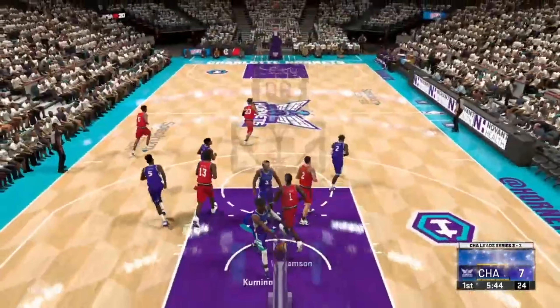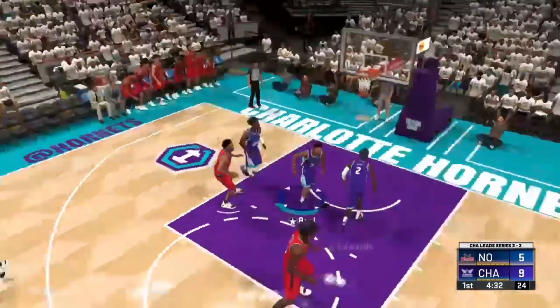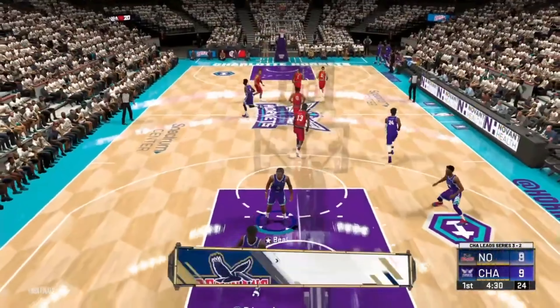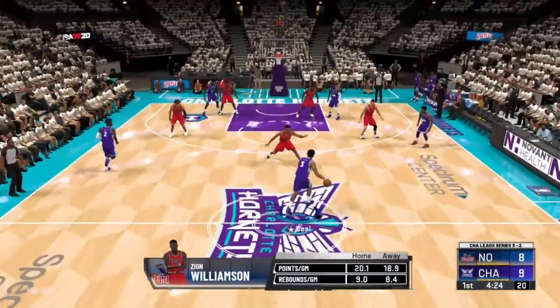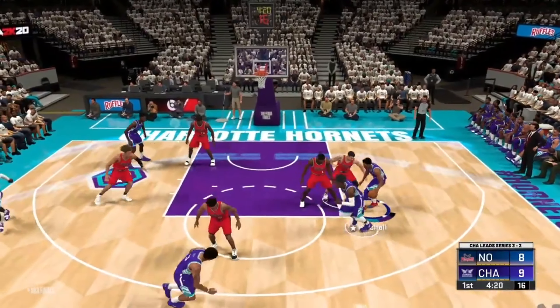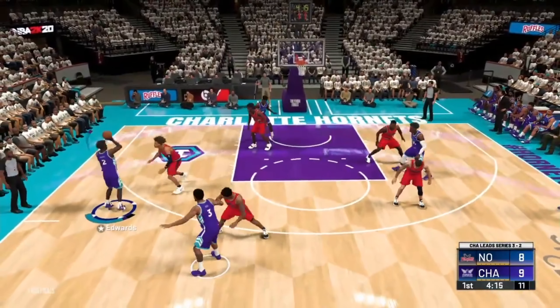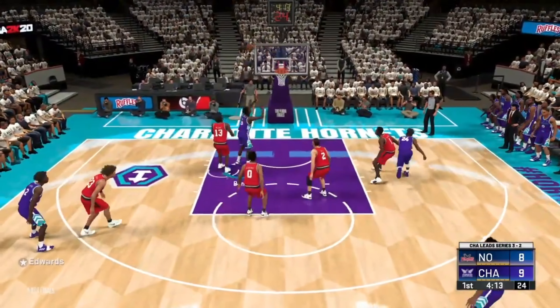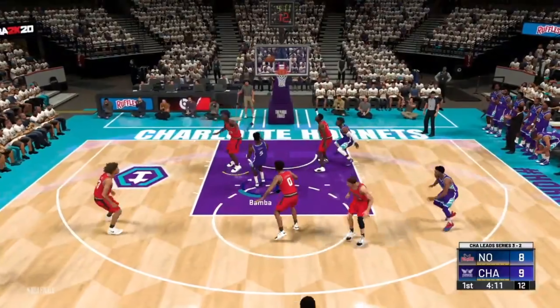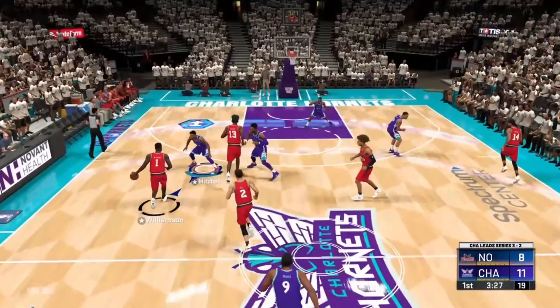Lonzo over to Zion Williamson — that's the first Pelicans field goal, now 9-5 about two minutes in. Zion hits a top-of-the-key three and New Orleans is only down by one. Both defenses have been phenomenal in this very low-scoring game. Anthony Edwards misses, but Bamba gets the putback — it's 11-8. Later in the first quarter, Lonzo lobs it for Zion and it's deflected inside by Bruno Fernando; Miles Bridges goes off the glass with a layup, Charlotte up 13-8.